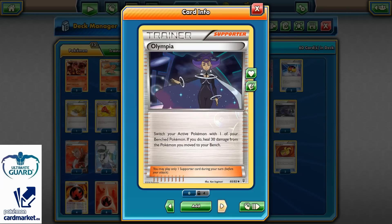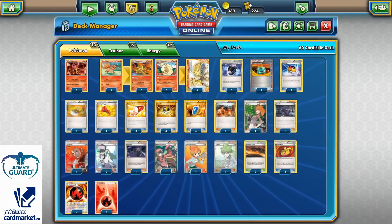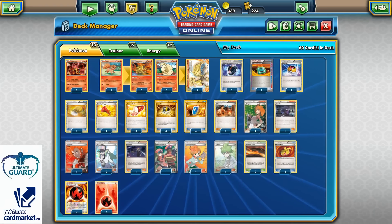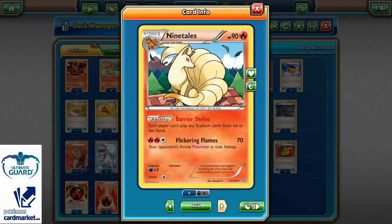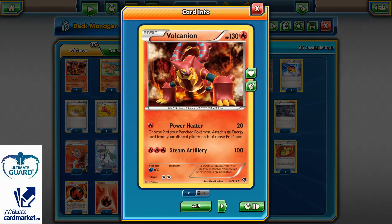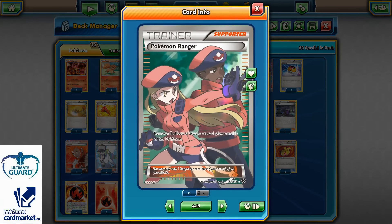2 copies of N, 1 copy of Olympia for the Switch — you never know when we start with Volcanion. Since this is a deck without Float Stone, I decided to run Olympia because it can help sometimes. Ninetales actually has 1 retreat cost so it's not a big problem to retreat, but it's a big problem if Volcanion is stuck in the active spot without Float Stone. And 1 copy of Ranger for those Glaceons if we meet them — very important.